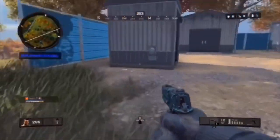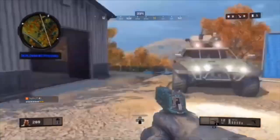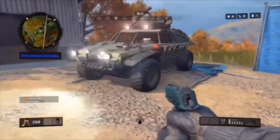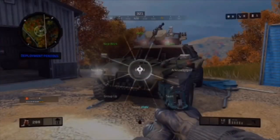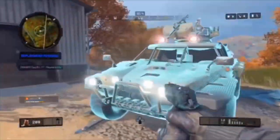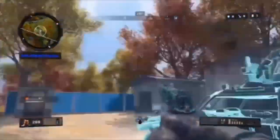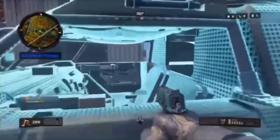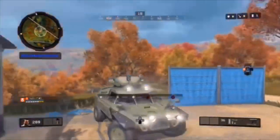So the first step to this easter egg unlock guide, whatever you want to call it, is you need to find one of these bad boys right here. Now if you don't know what this is, this is basically a new vehicle they added — I forgot the name of it, hold up — it's called a RAV. Yes, this is a RAV, and you need to find one of these for your first step.